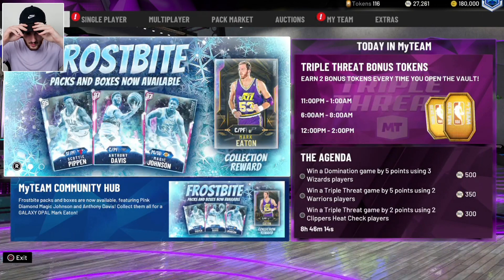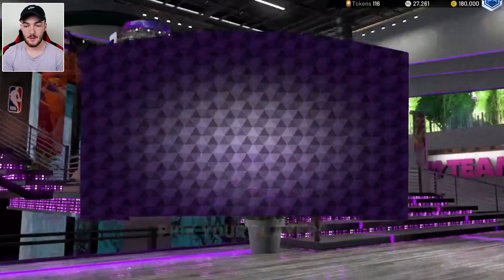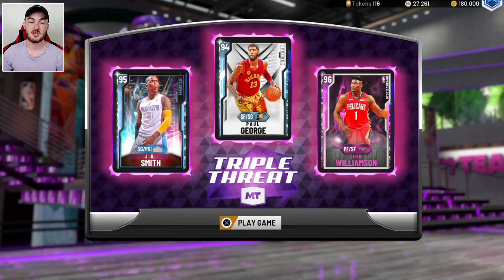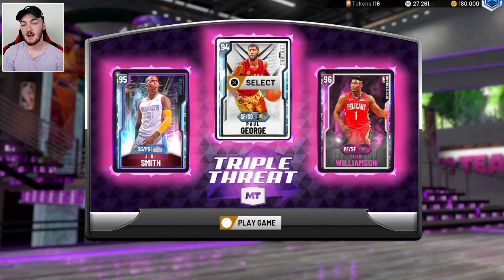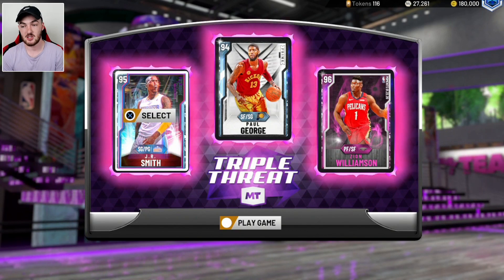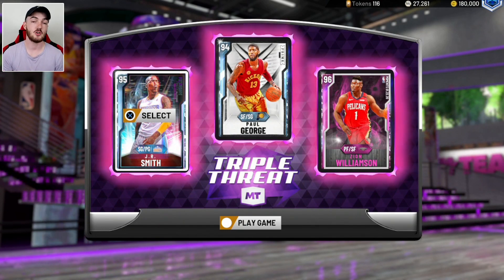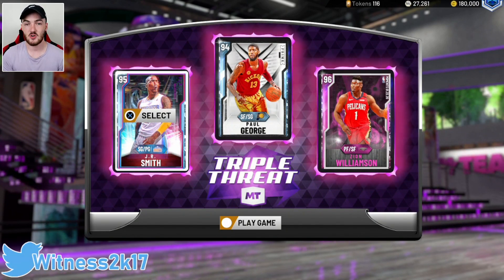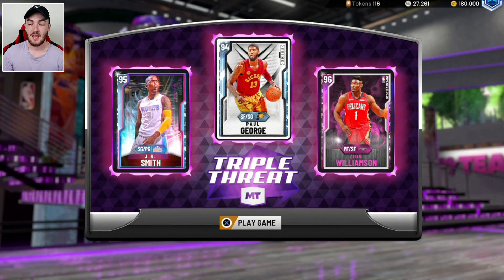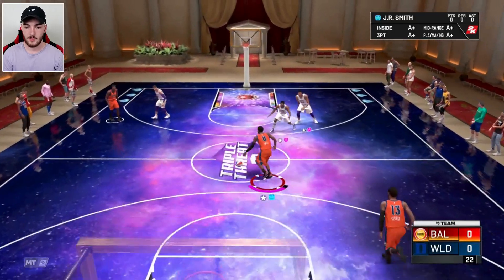Yo, what's going on guys, Witness 2K back on NBA 2K20. In this video I have a new lock code I'm going to be showing you guys, and I'm going to be playing some Triple Threat Online with Diamond JR Smith. Make sure you guys drop a like right now and subscribe to the channel if you are new. We're going to play three games with this trio. Follow me on Twitter at Witness2K17 — link is in the description — and also follow the NBA 2K MyTeam page. Our opponent has three Pink Diamonds.